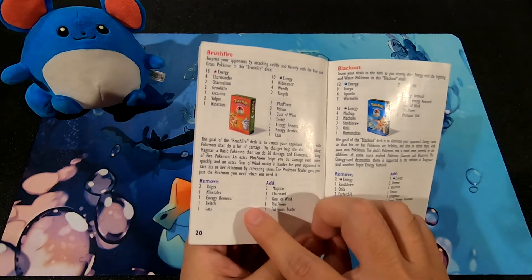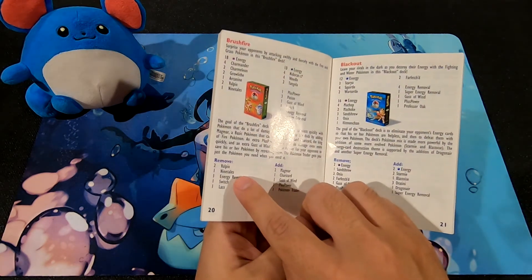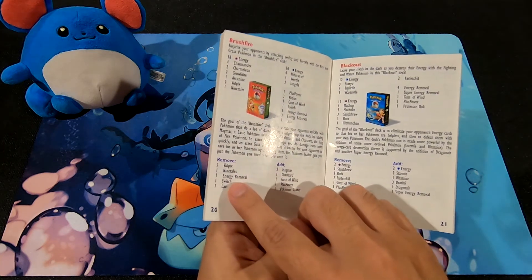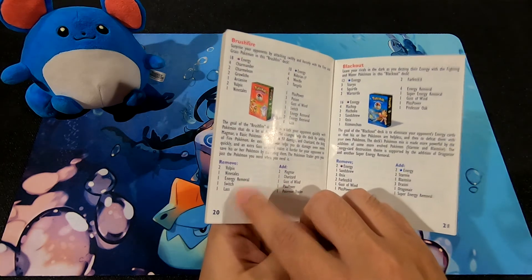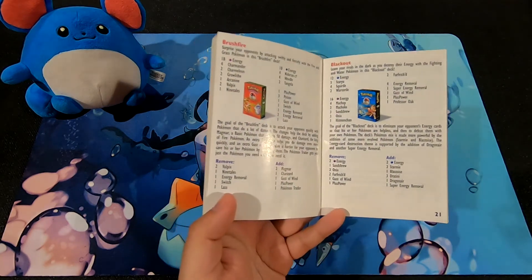The recommended change section tells you what to remove and add. You remove two Vulpix, one Ninetales — which is pretty depressing — Energy Removal, Switch, and Lure. Removing Energy Removal and Switch does hurt, and losing a Switch makes it harder to retreat.